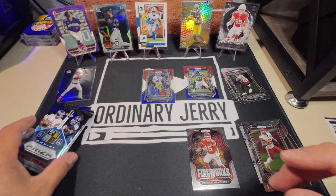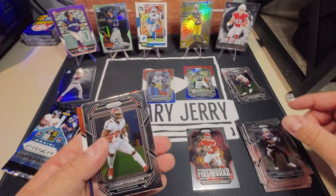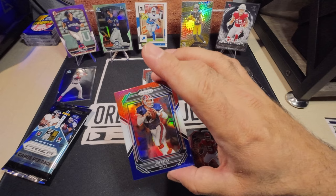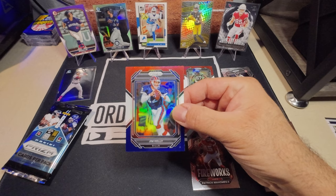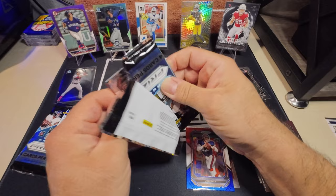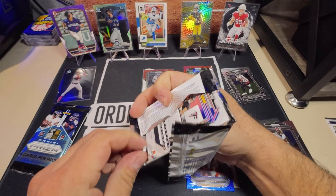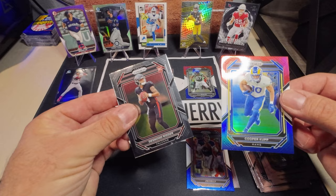I think we get three inserts per pack. Brian Burns, Harris, and this is going to be — I thought it was Josh Allen but it's Jim Kelly! Got some damage on it, but nonetheless Jim Kelly — was a real big fan of his when I was little. Coming through the base: Cooper Kupp Red White and Blue and a Desmond Ritter rookie.